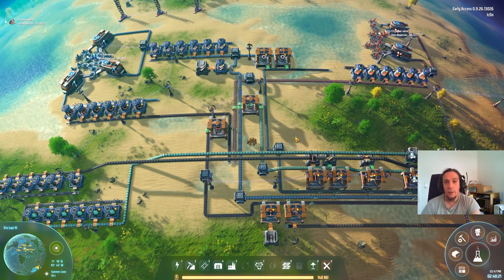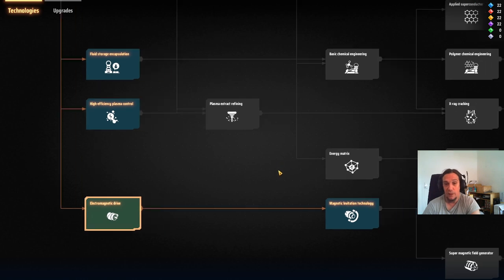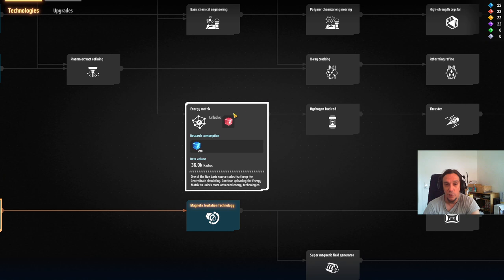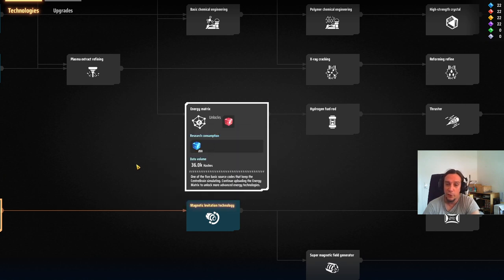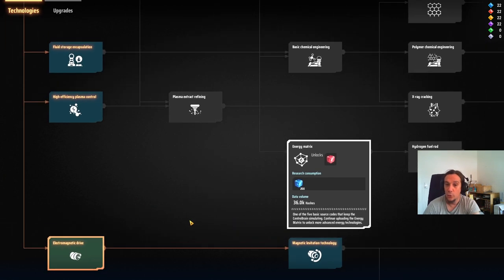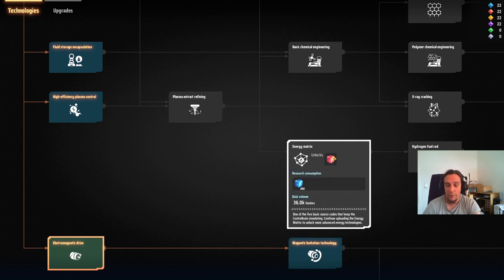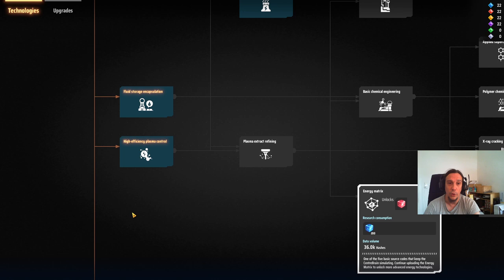Let's head on over into the tech tree so I can explain more easily. The next big thing we want to achieve is unlocking those energy matrices. They look pretty similar to our blue buddies, because they are just the next level of science — the next tier. To produce these, we're going to need energetic graphite, but the other stuff is only producible via oil refining.